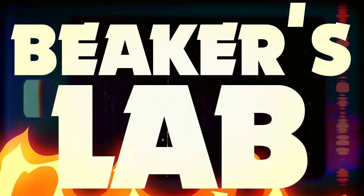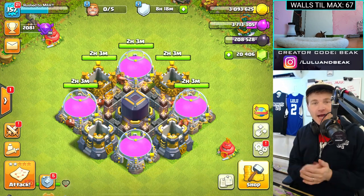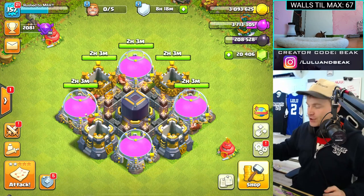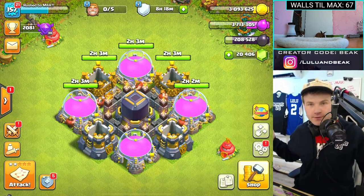Hey, what is up guys, welcome back to the show — it's Beaker's Lab, the gang is back. I am your host Beaker, we got Melian Pie up there, we're just chilling. Let me turn that fan off, I don't really need that fan.